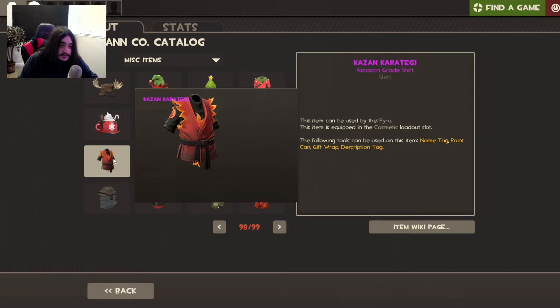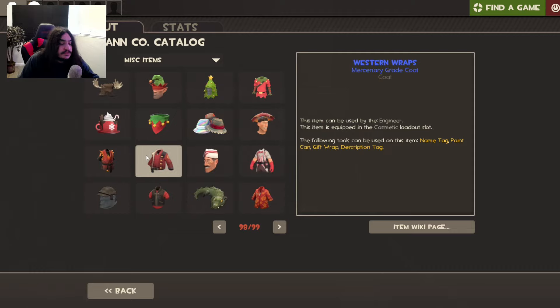That's gonna be really expensive. Cousin Karataga — that looks freaking cool, not gonna lie. I love the black on it. We got the Western Wraps for Engineer.